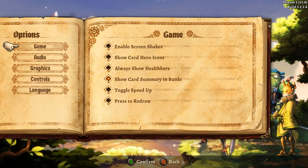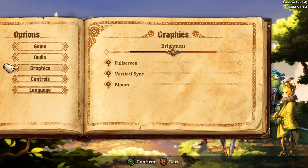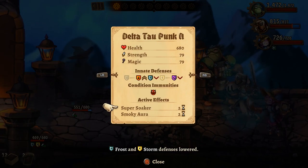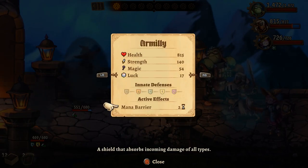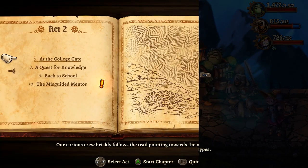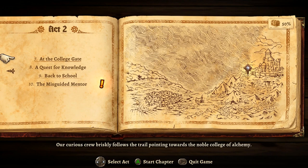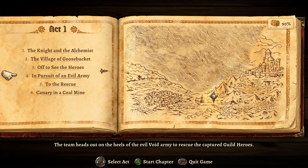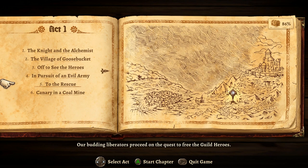And what about accessibility? I don't have any complaints. There are options to disable things like screen shake, rebindable controls, and anything represented by a color in the game is also represented with a unique symbol, so colorblind players should have no trouble. There's also a chapter select menu, so you can replay completed areas as many times as you want to find missed treasure and items, or grind for experience, though I haven't found any grinding to be necessary. I wish more developers paid as much attention to accessibility as the folks who make SteamWorld games.